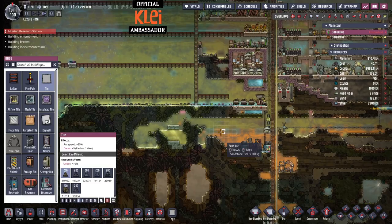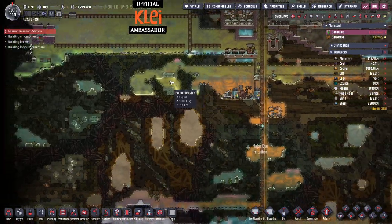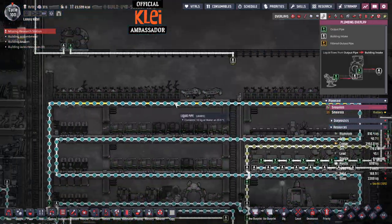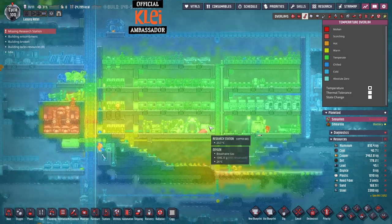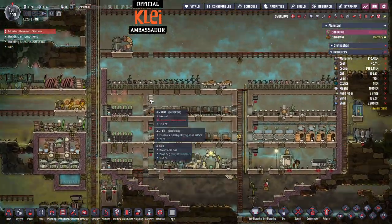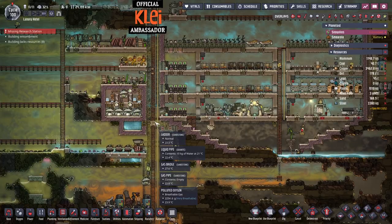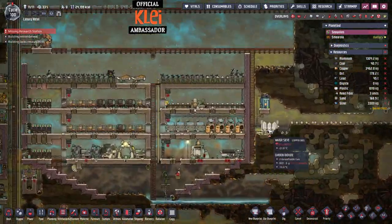I want to block that water dripping down — it's turning to ice at the bottom. We're bringing thimble reeds but there's very little polluted water here and what there is is very cold, and thimble reeds don't like cold. The base looks good — the lead is definitely helping. This giant open area isn't ideal but we're slightly too hot in this corner. The base is lovely and green, helping our mealwood. We've got 35 mealwood — that's seven dupes worth of food — but we have 11 dupes so the rest is coming from random sources.